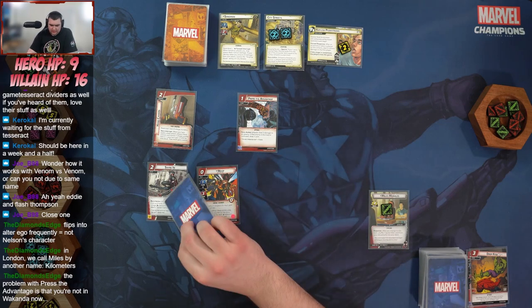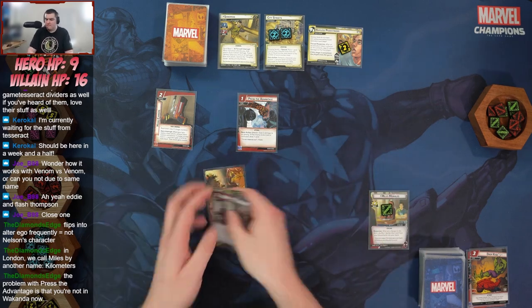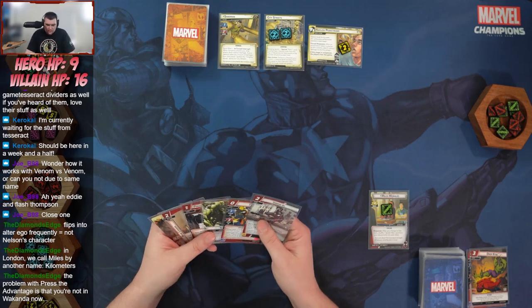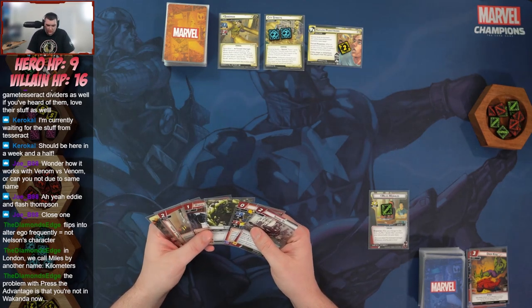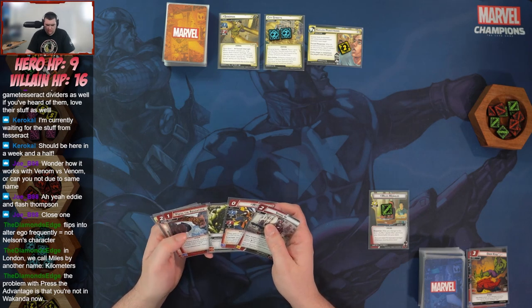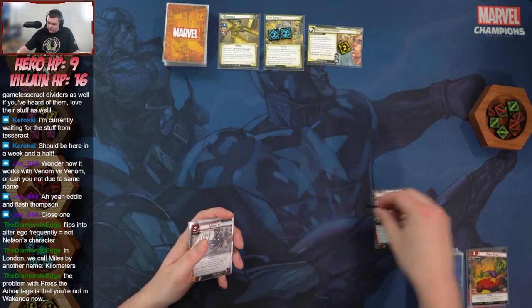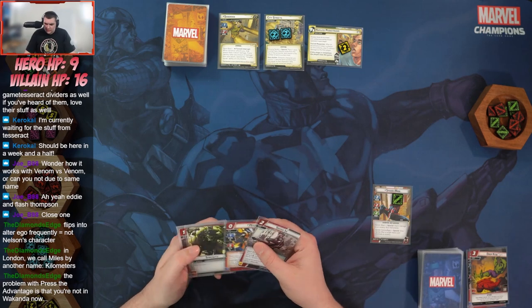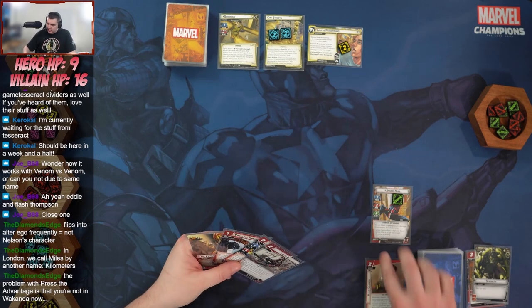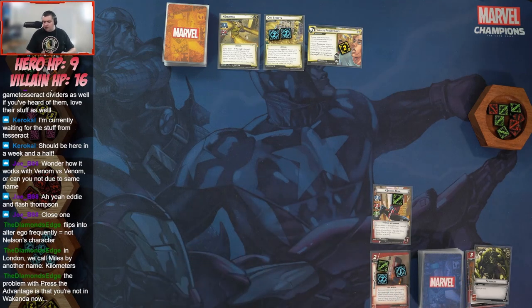We'll flip up to Miles as Spider-Man — he's a 2-2-2. We're going to start by tossing a Strength to put Hand Cannon onto the table. It comes in with three charge counters and we can remove a charge counter to give ourselves plus two attack for an attack and gain overkill. We'll toss a Swing In and a Power of Aggression to put Wasp onto the table with three counters — so she has three health. We'll exhaust Wasp to activate the City Streets ability to take that down to one.